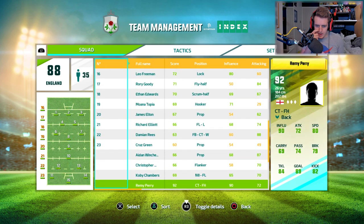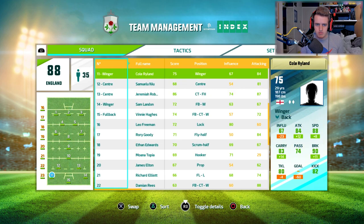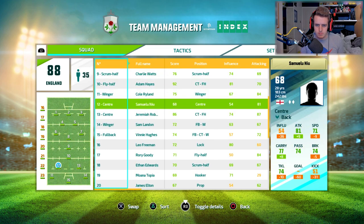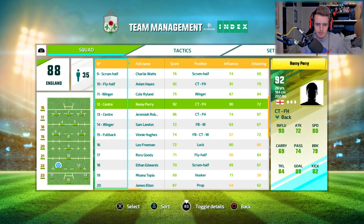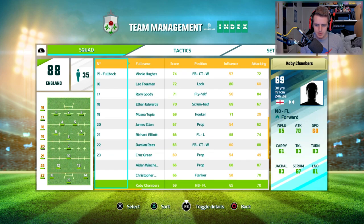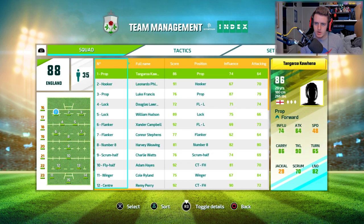I might just take a look at the bench. Remy Perry — 92, center and fly half. Who's our fly half? He's also very good. Oh, we can put the center in. Come on Remy, Remy. That name rings a bell from like a Rugby A team career mode. We'll leave it as it is.